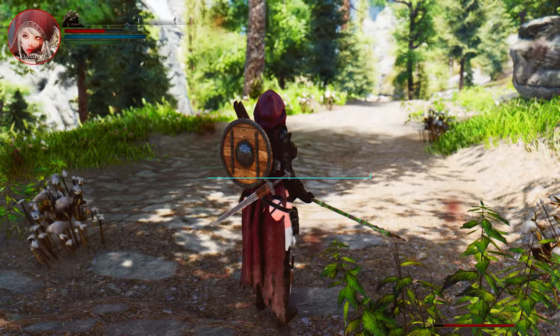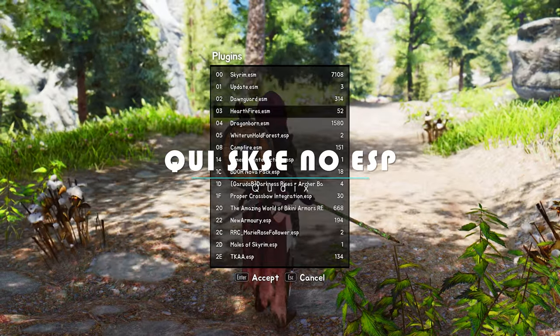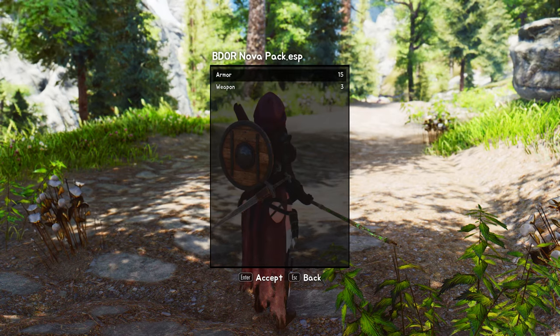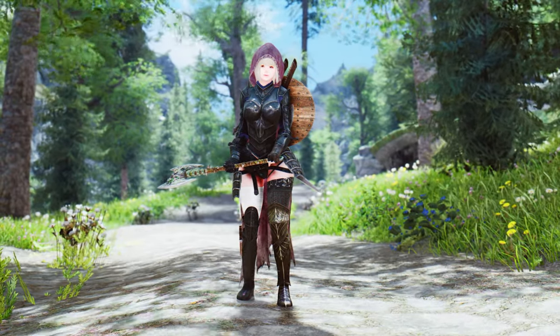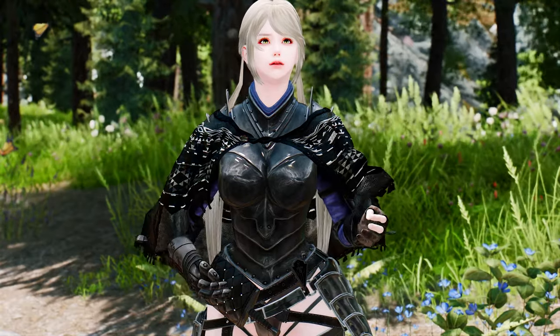QUI, which stands for Quick User Interface, is a powerful mod that started as an add-it-to-menu alternative for the anniversary update, but has since evolved into a comprehensive suite of UI tools, tweaks, and fixes. Developed by a dedicated creator, QUI is designed to enhance your Skyrim experience like never before. Let's take a closer look at some of its key features.